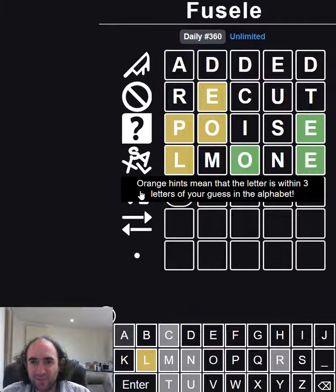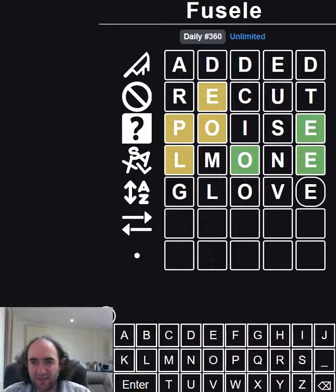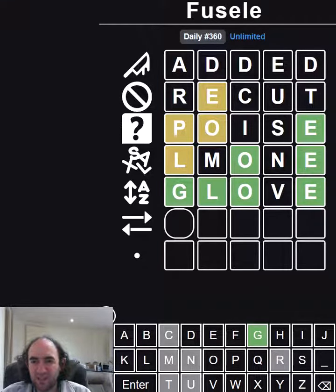Orange hints mean that the letter is within three letters alphabetically. I feel like the L is more likely to be second than fourth, so let's try 'glove.' It's got to be 'globe' then, hasn't it?